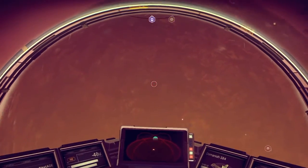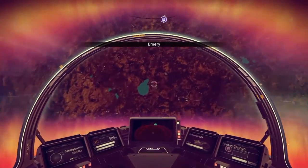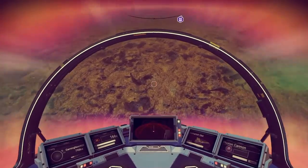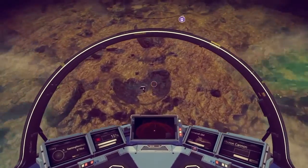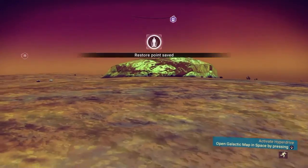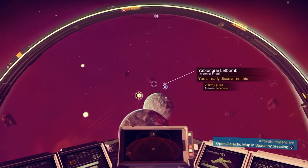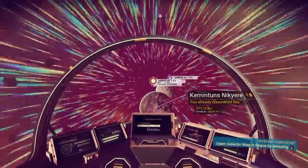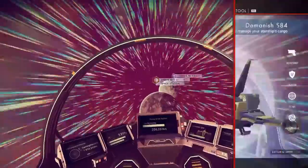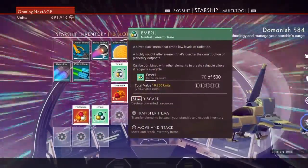I don't know what I just did but I didn't mean to do it. I wanted to take another quick look around to see if there are any more emerald deposits, but it kicked me straight up out of the planet. There's one now — let's mine this up real quick and then we'll go to the space station. It kicked me out of the planet again and I still don't know how, but we're going to go back to the space station now and sell all my emerald. I have 137,000 units and another stack of emerald.